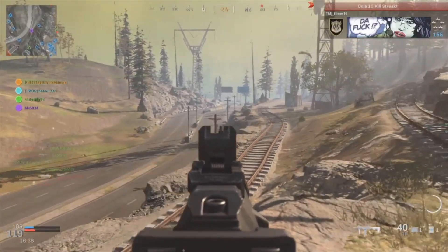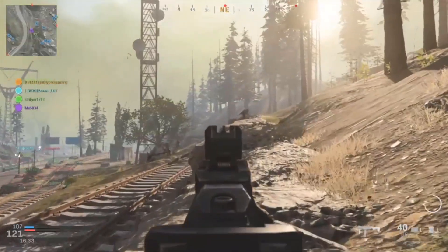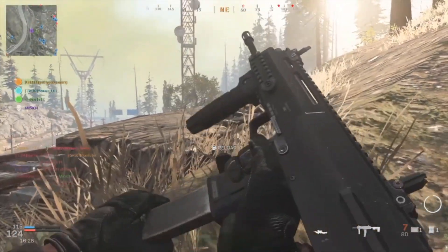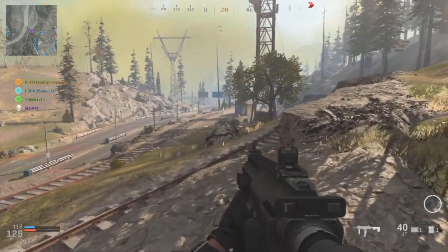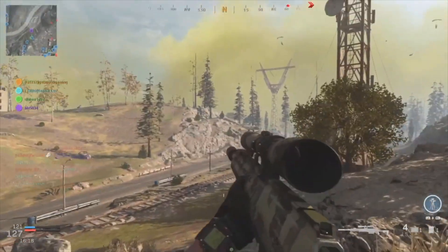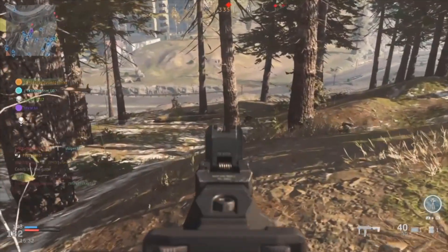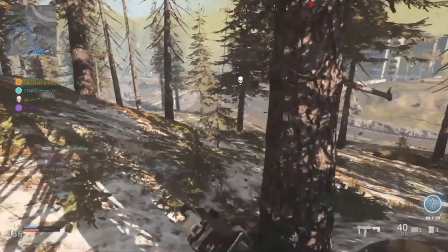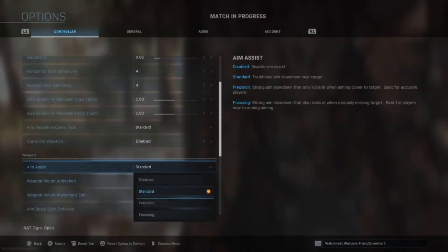The first aim assist we're using is standard. If you notice, as we go left to right there's only a little pull toward the enemy, which is a good thing. This is why we recommend you stay on standard — because if there are multiple enemies in front of you and you're trying to shoot one and then move to the next, you don't want that strong pull because you won't be able to get over to the other enemy. In Call of Duty, the first person to aim down sights usually wins the gunfight, so we want to aim down as fast as possible and target the next enemy just as quickly.